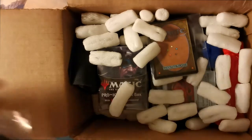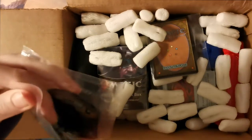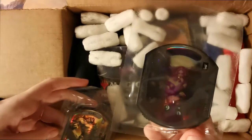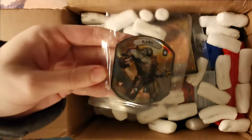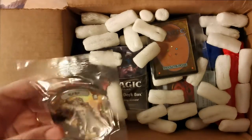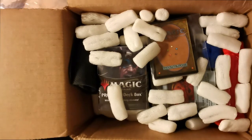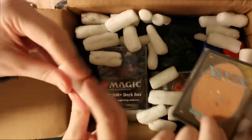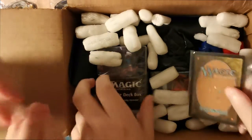Should we start digging in? Right off the bat we have a — what would you call it? That's a relic counter, it's like a life title counter. And a Karn one — that's very cool — Karn one and a Liliana one. You can use that for your Tron deck. Wonderful. Packing peanuts — they're in there, that's good.